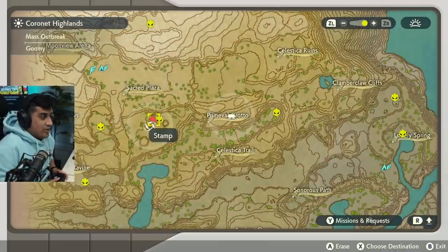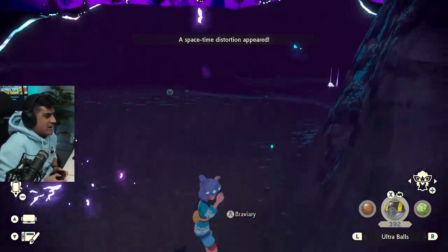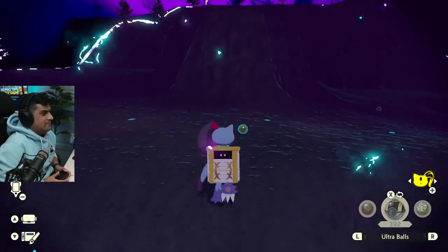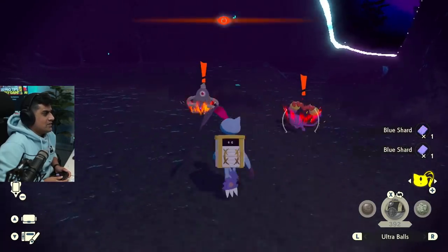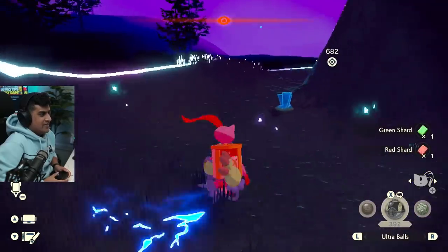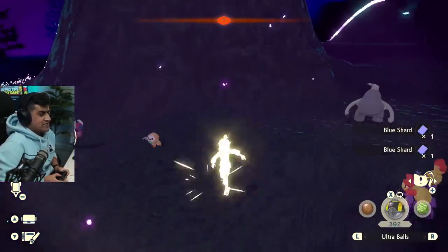This next spawn is in the Coronet Highlands — it's right over here. The problem with this area is there are a lot of mountains. It's starting, so we're going to wait for all the items to drop and speed up grabbing them as fast as we can. We can get fossils here — we're going to be focusing on fossil Pokemon, those are huge. Okay, Drapion, Aipom. There's Rowlet — there's the rare spawn.